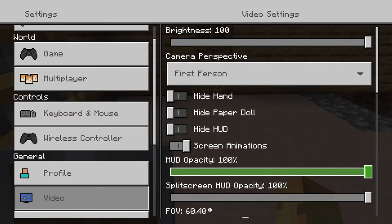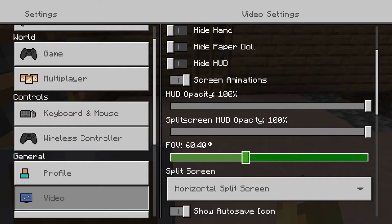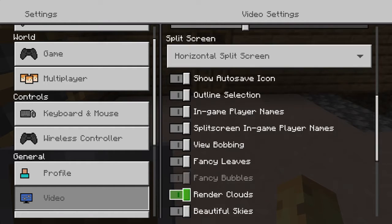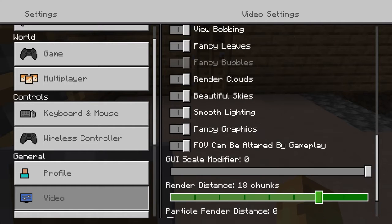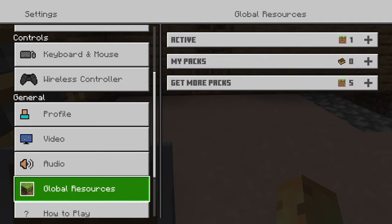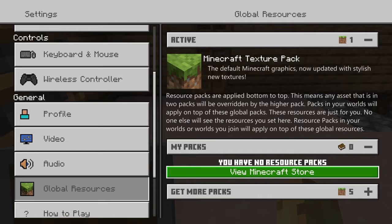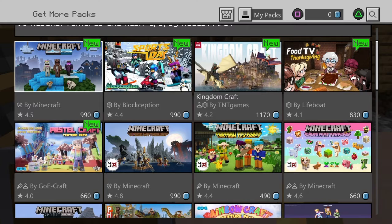Hide screen animation, HUD — change that now. Auto save, Bobby bro, render, clouds, beautiful smooth. What render distance?! That was PS4 — this is actual PC! My packs — you have no research pack. View Minecraft store. What is the Minecraft store? What the heck, what is this?